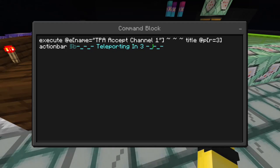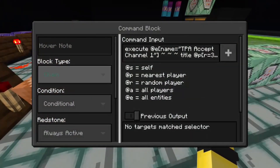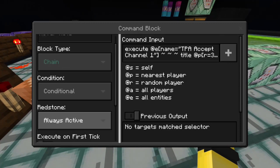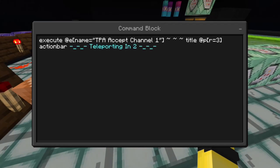We're going to repeat that step again, but this time the block type is Chain, condition Conditional, redstone Always Active, and it executes on a 20 tick delay. The command is the same: execute @e[name="tpa_accept_channel_one"] — relative coordinates — title @p[r=3] actionbar "Teleporting in 2".